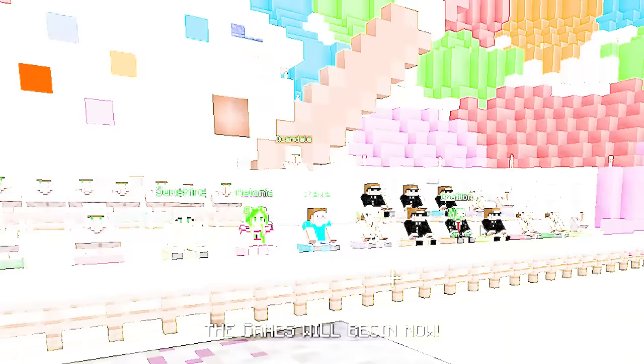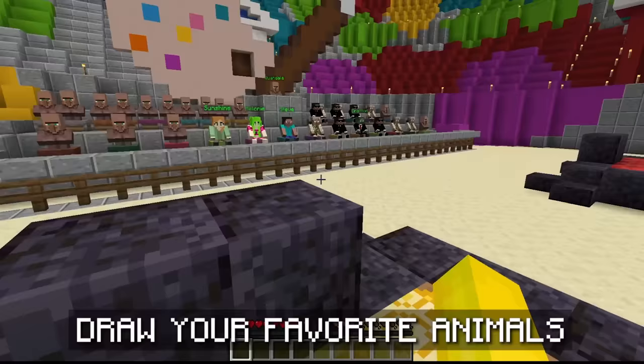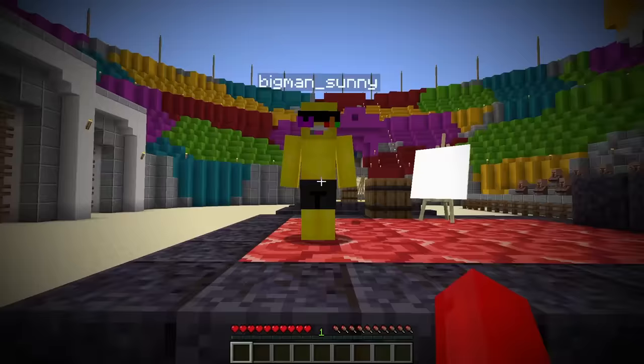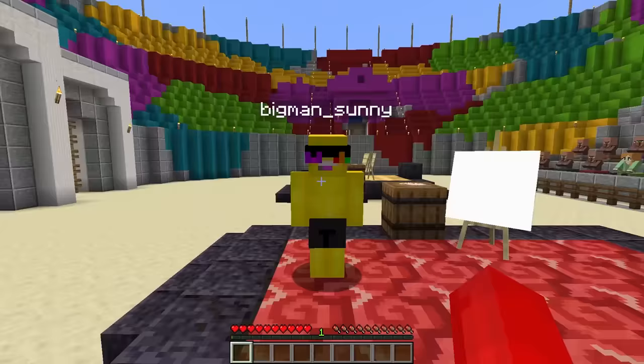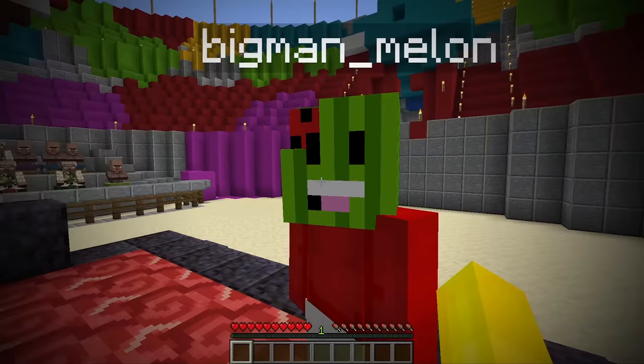The games will begin now. Audience, what category do you want? Animals? Very good, President Crafting. Sunny and Melon, draw your favorite animals. Let's go! Melon, you're going down! You're going down, Sunny, because my favorite animal is a watermelon! That's a fruit — that's not an animal. One could say it's an animal. Alright, if that's your favorite animal, I'm gonna draw a hippopotamus.